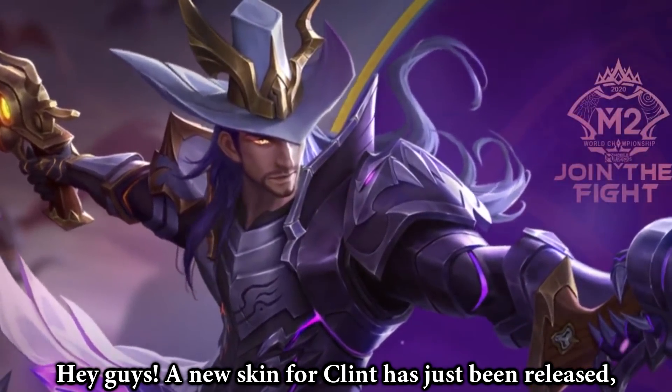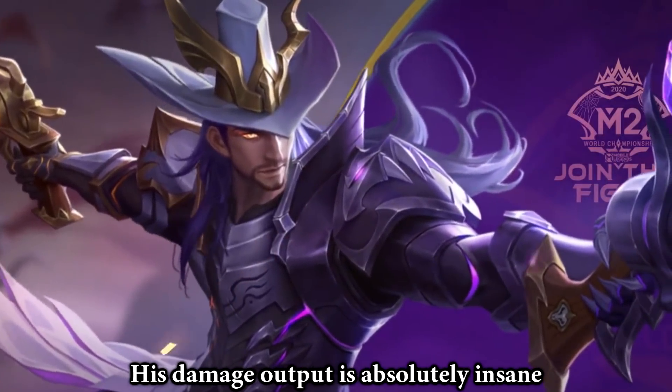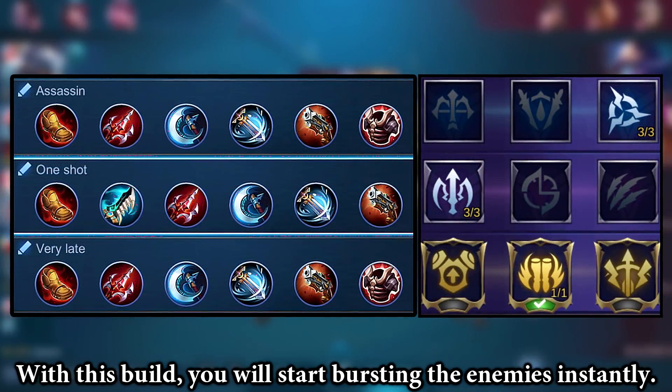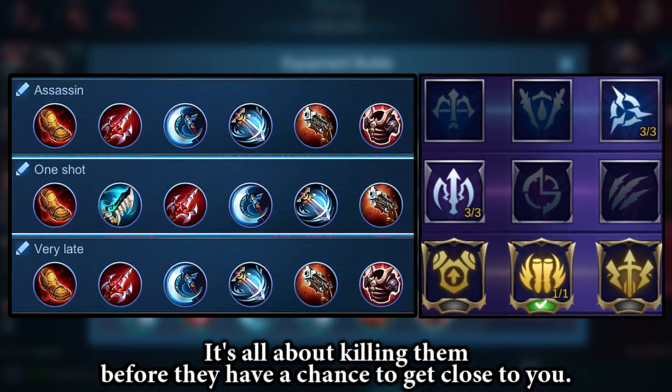Hey guys! A new skin for Clint has just been released, and I think there is a good reason for that. His damage output is absolutely insane. With this build you will start bursting the enemies instantly. It's all about killing them before they have a chance to get close to you.